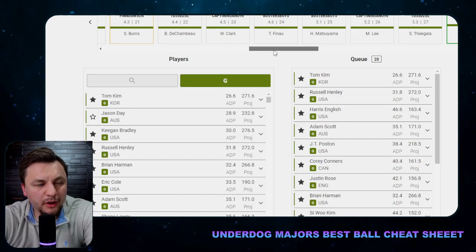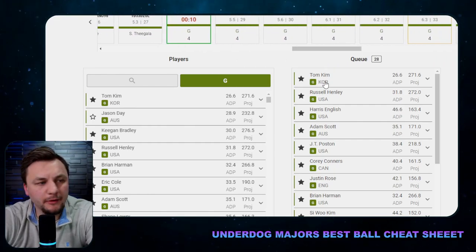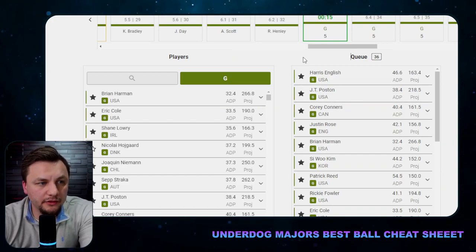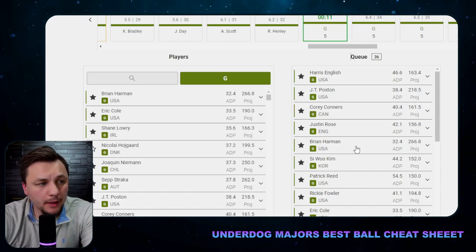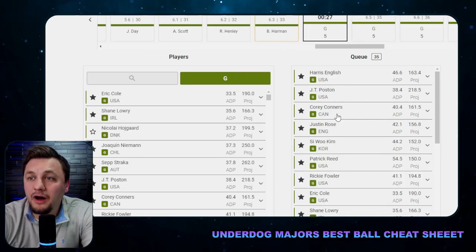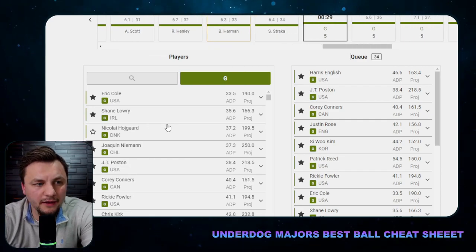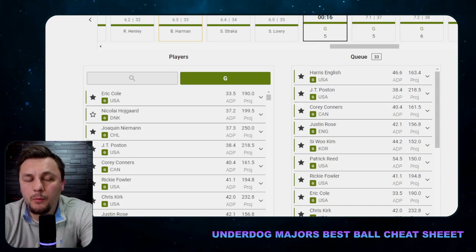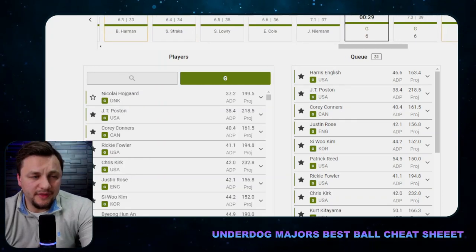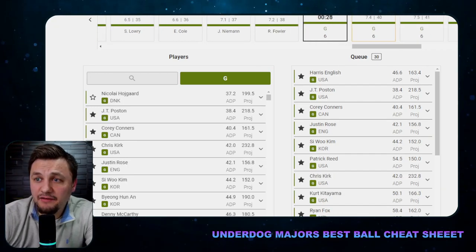The next pick board showed Bryson, Clark, Finau, Hideki, Min Woo Lee, DeChambeau — a lot of good value in round five. I went Tom Kim as a very safe play. Then deeper in the draft, I went Brian Harman because he's really popping up in the data. Could have gone Corey Connors, but I'm most comfortable with Harman. I'm trying to save Harris English and JT Poston for later. This is all based on projected play, odds, and whether they have odds for the given tournament.